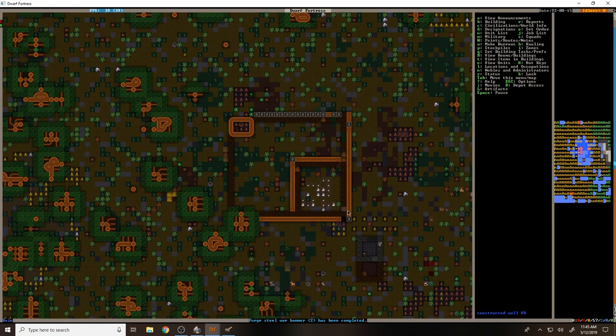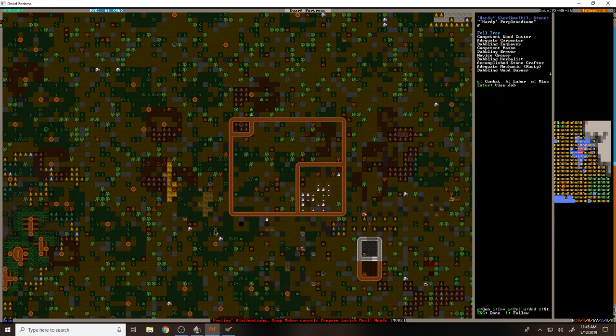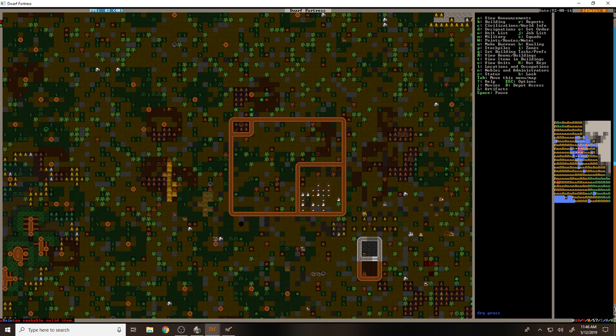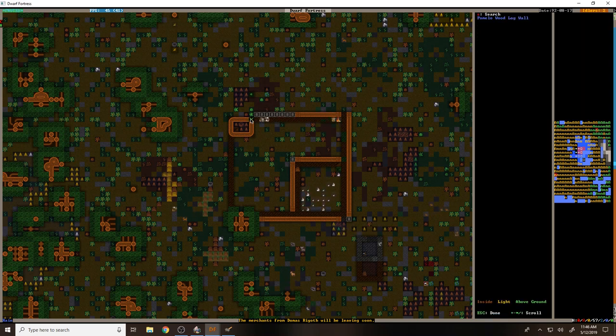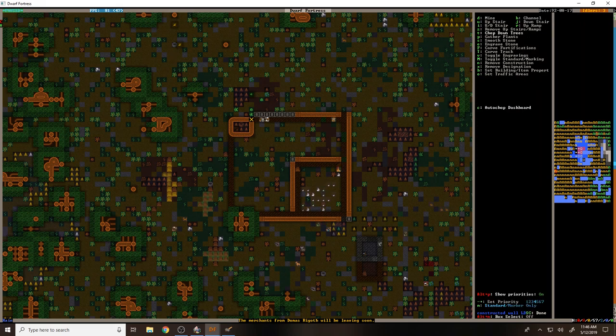Things are going - we're getting our little cow enclosure. We got our steel war hammers made - that's nice, so we have some proper steel weaponry being made. I don't know why we've only got one guy cutting wood though. If I look at what you're wielding - it's a copper battle axe, just some battle axe. We do want to remove some of these buildings though. Go to D, remove construction - let's remove all those constructions and we should actually be able to build these walls now.